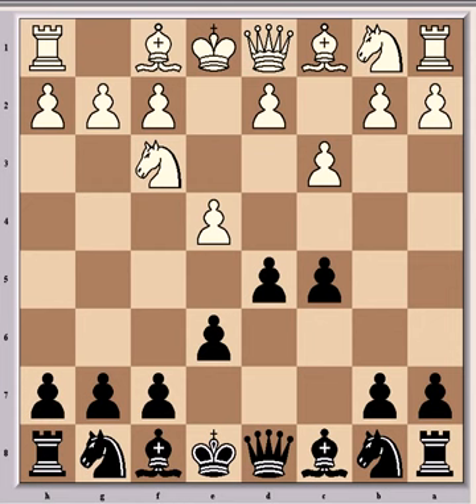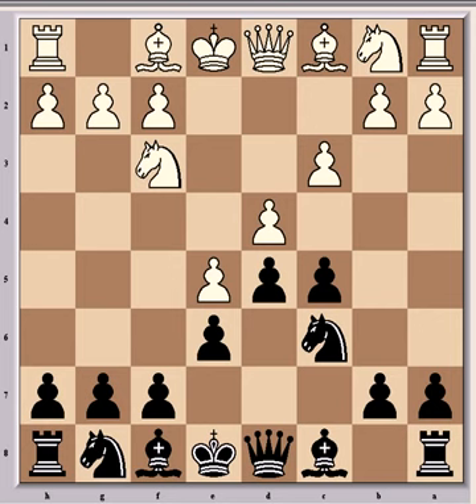If e takes d5, then queen takes d5, or e takes d5 — they're both playable. But e5 was played by Saxe, and now you'll notice it looks similar to the French Defence, which sometimes happens with the Alapin variation of the Sicilian. You can transpose into the French entirely, which would have happened if Ljubović hadn't played d4, which stops that transposition. If he played Nc6, then after d4 the game would have transposed into the advanced variation of the French.